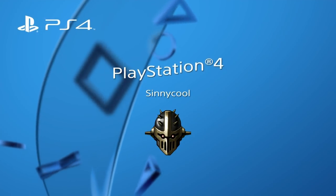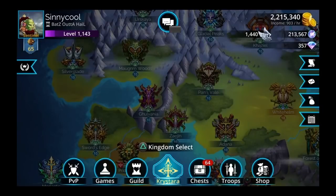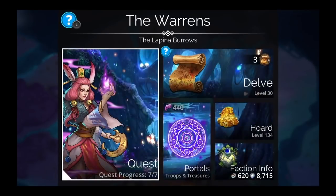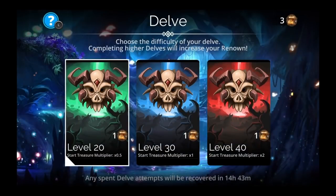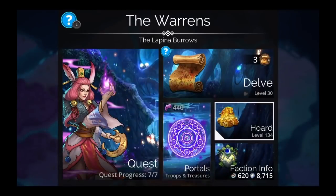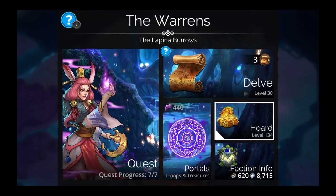Hey, what's up everybody, it's Cine and this is Gems of War on PS4. Today I'm gonna be showing you Part 3 of delves — how to do delves. In Part 1 I showed you how to farm the Warrens: go in, keep it at level 20, and keep going through it over and over to get chaos shards and open portals to get troops and treasure to upgrade your horde.